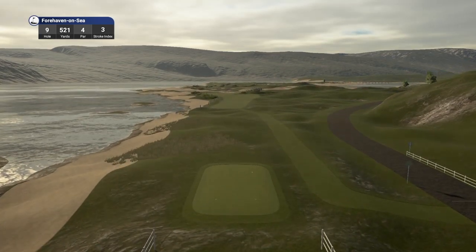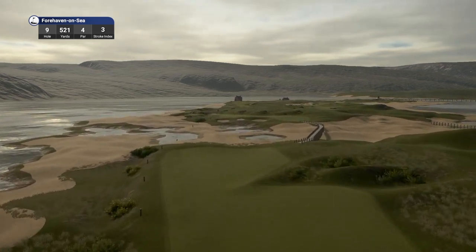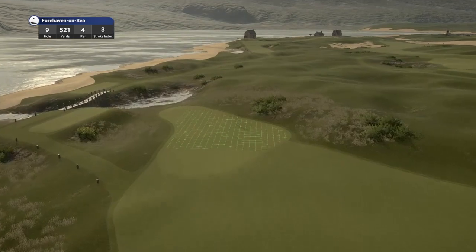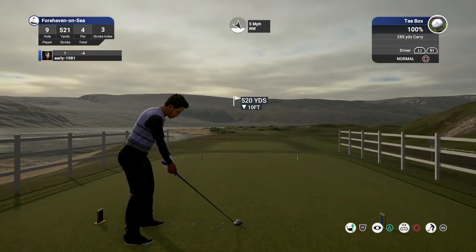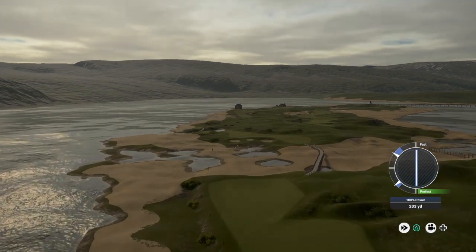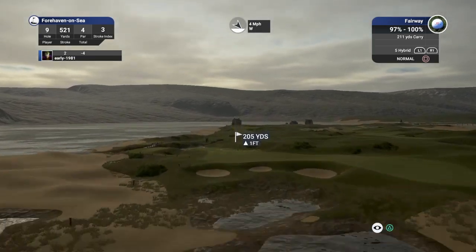The final hole of the front nine is a long par four playing 521 yards, stroke index three. Look at the views here - beach on the left, sea surrounding this part of the course. What a fantastic name for Four Haven. I wonder if the 'fore' stands for fore because a lot of your shots could go wayward here. It would be interesting to see if the designer stops by the channel comments and lets us know about the name. That wind is going to move us to the right with a huge ridge here. There's a fast - another non-intentional fast. Look at that bridgework here, the bridgework is supreme. Such a creative designer. I wonder what his inspiration was for this course. I think his previous course was Royal Portrush.